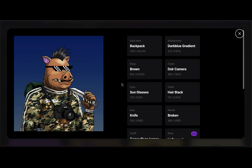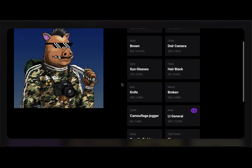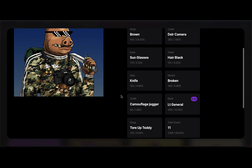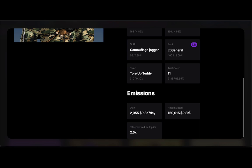Clicking on this particular hog shows all of the traits for that warthog, including which ones have multipliers. You can choose by the highest one. It shows the rank, the trade count, and the accumulated risk. The effective trait multiplier plays an important part. What you have so far is the daily emissions — every base hog earns 2,055 risk per day. Since staking started on September 9th from the original mint day, each base hog has accumulated exactly 150,015 risk. So if you wanted to buy or sell this hog, you'd take the 2.5x multiplier times the base accumulated amount to get your number.